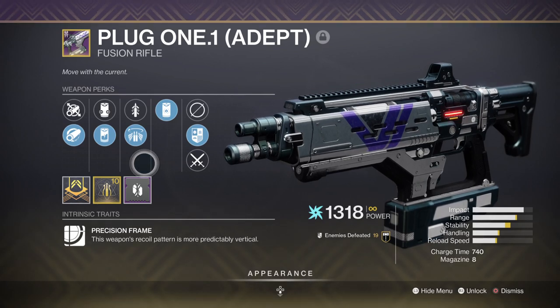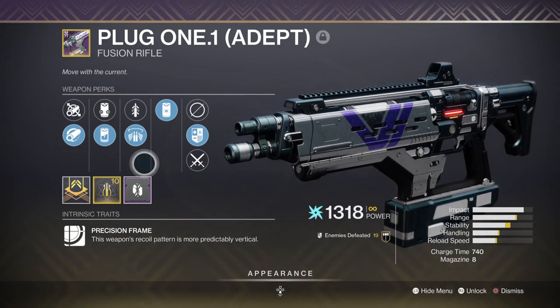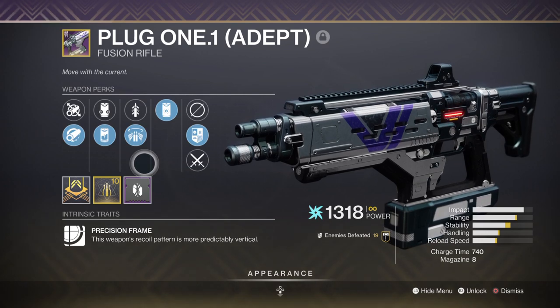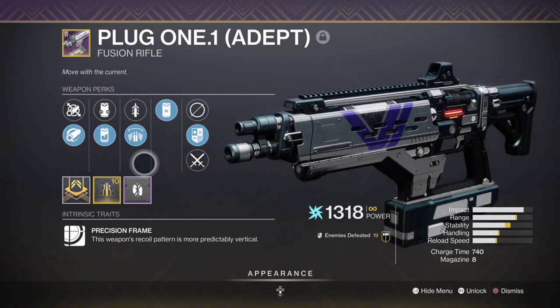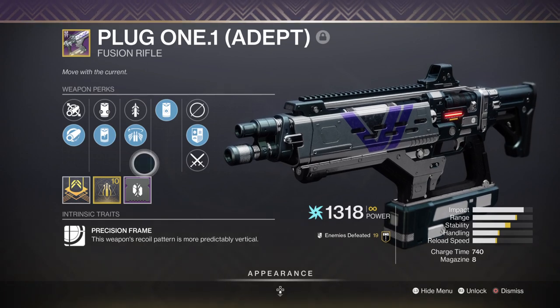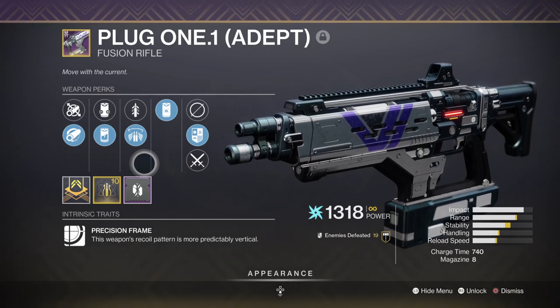I would also recommend you add the Explosive Wellmaker mod or Elemental Armaments mod to your gear if you have the room, so you can produce wells as you go. I only recommend this if you have the space and have the main mods sorted out first.